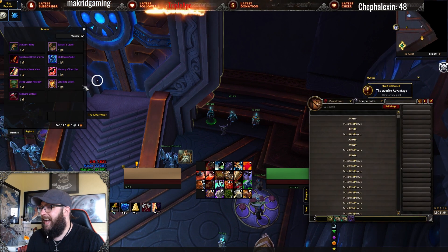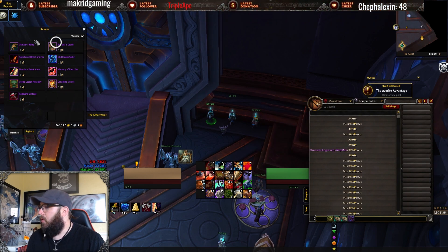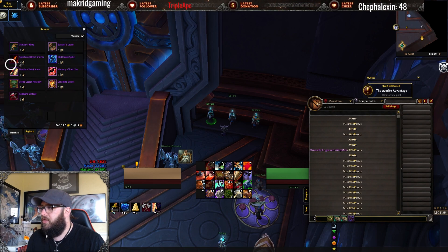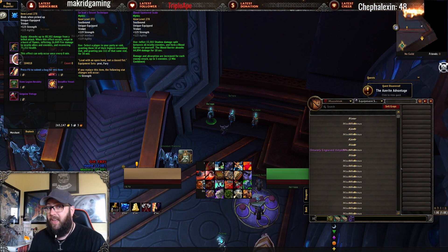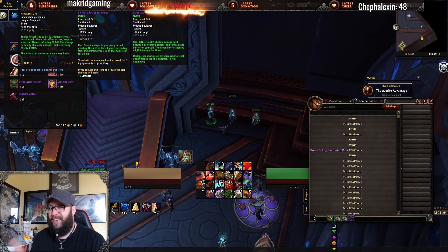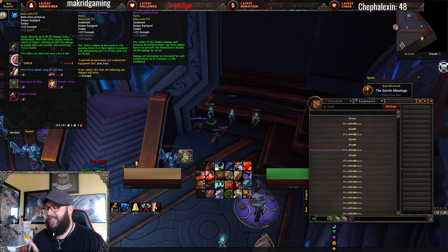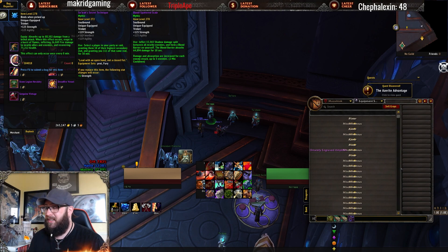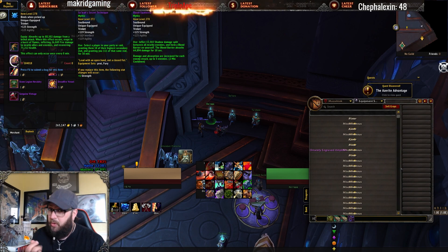Going into the Castle Nathria vendor, there are a couple of decent trinkets here. There's the Splintered Heart of Alar, which is a cheat death — but it can also kill your party members. I've seen people who never do PvP get PvP achievements by proccing this trinket with too many people in melee. If you're going for a cheat death trinket, I'd probably recommend the one from Sanctum instead.